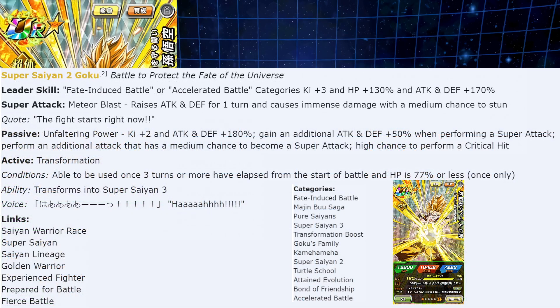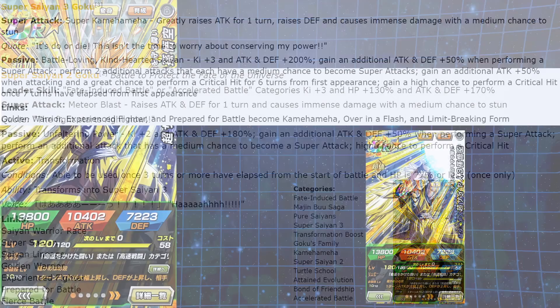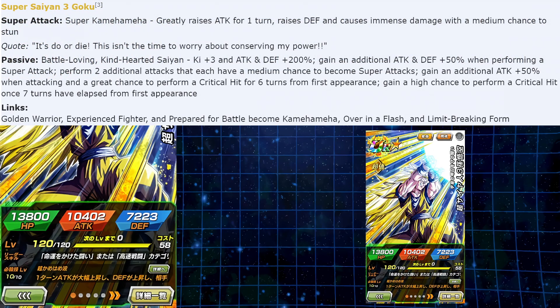Power creep is fully maxed here — this unit is on 12 categories. Keep in mind this is a New Year's Dokkan Festival exclusive before the anniversary, so imagine what they'll do for the seven-year anniversary. This is outrageous for a pre-anniversary unit.